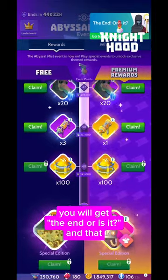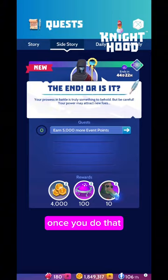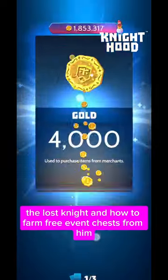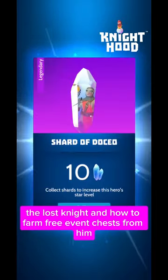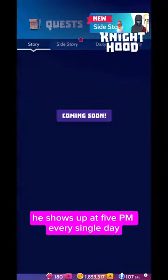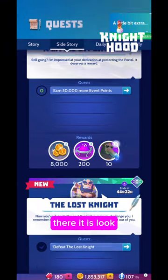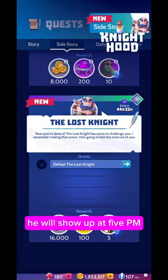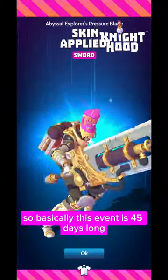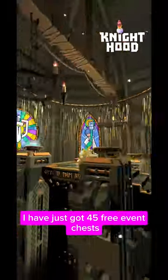When you complete the event you will get an extra 5,000 event points. Once you do that you will get the lost knight. I've already done a whole video about the lost knight and how to farm free event chests from him — the lost knight is an event roaming monster. He shows up at 5 p.m. every single day. Once you have the quest unlocked, he will show up that day and every time you beat him he will drop an event chest. This event is 45 days long, so by completing it on day one I have just got 45 free event chests.